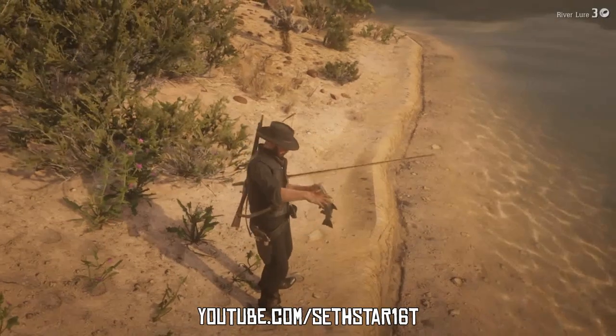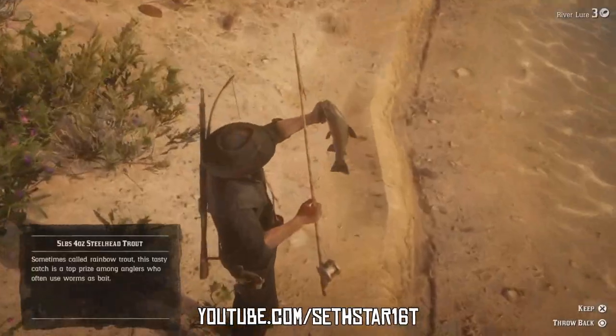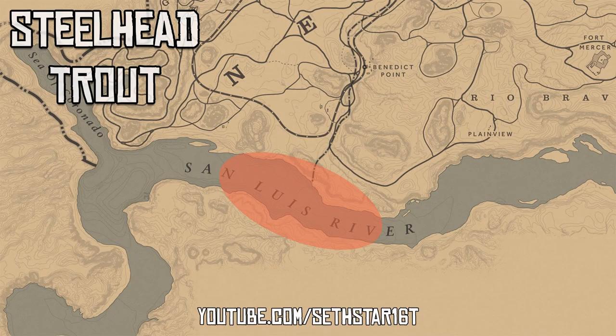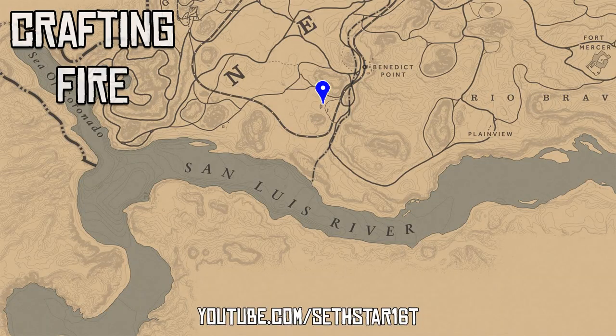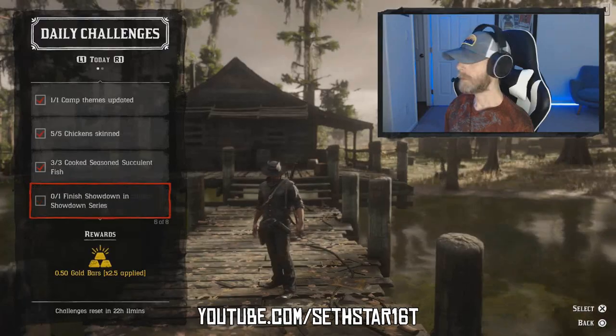Number 4: Cook Seasoned Succulent Fish. Sockeye Salmon will work, but today we're fishing for Steelhead Trout down south at the San Luis River using the River Lure. You might even find a couple just laying around. There's a crafting fire a short ride away to finish the challenge.